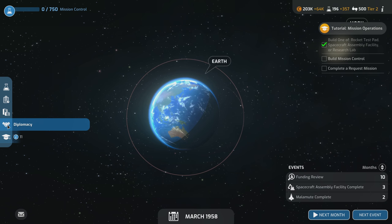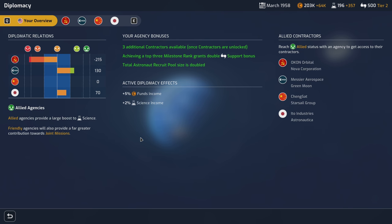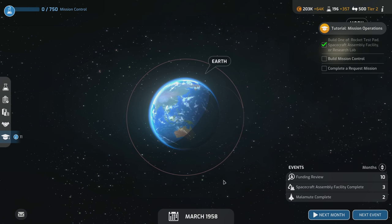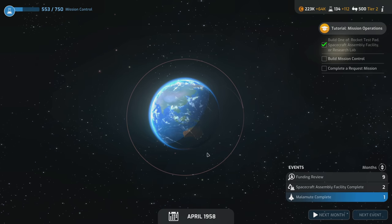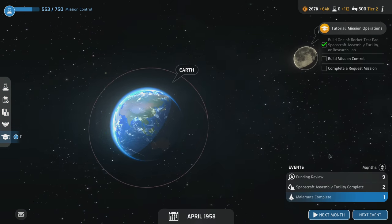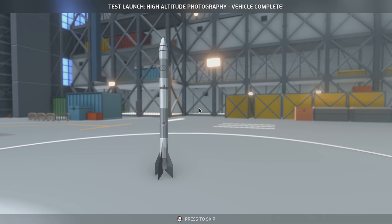In diplomacy, CESA really likes us. The more they like us, the more likely they are to do co-op missions — inter-organization cooperation — where the other agency provides some funding, science output, reliability, and part of the build cost. We proceed to completion of that event: radiation belts discovered. Data from our recent artificial satellite mission has confirmed belts of trapped radiation surround Earth, shielding it from the Sun's cosmic rays. We get 200 science for that.